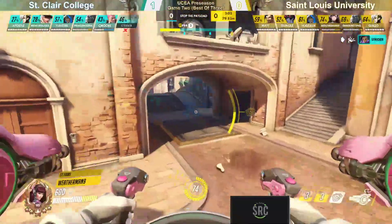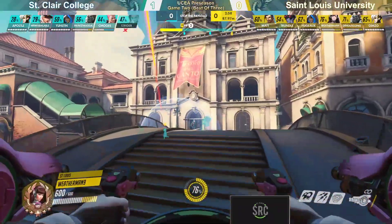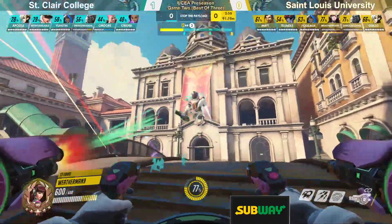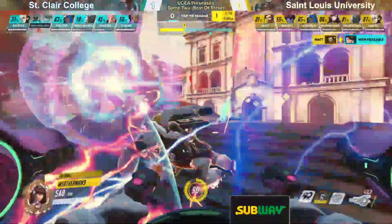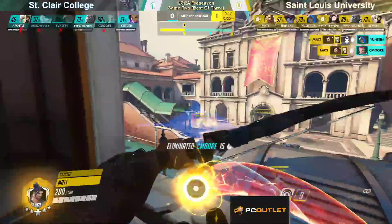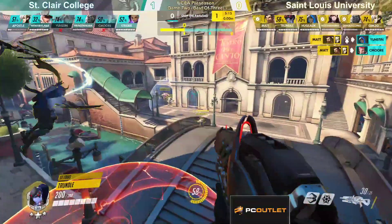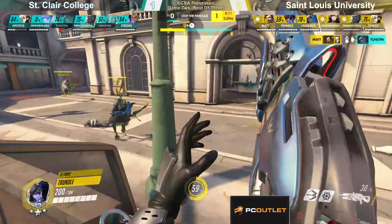That very well might be the first checkpoint nice and quick here from St. Louis. Taking advantage of those long-range DPS on a map like Rialto, especially on an escort map with the payload — that long-range DPS really able to put some pressure down without having to contest the point outright. This is absolutely brutal here for St. Clair. They're getting picked off before they even get the opportunity to fight.